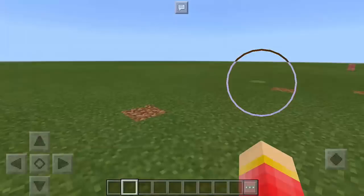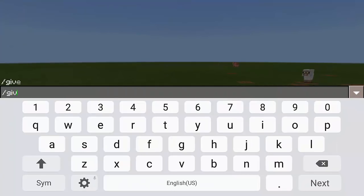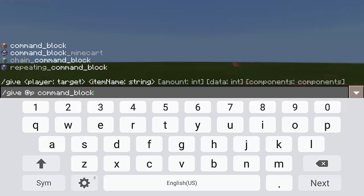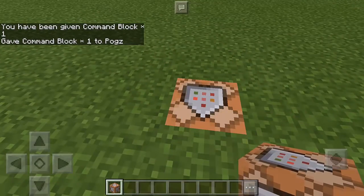So for us to make a hot tub in Minecraft Pocket Edition, we're going to need the command block. To get it, type slash give at p and then command underscore block. Press enter, and then we're going to put it on the ground — let's just dig here and place it there.